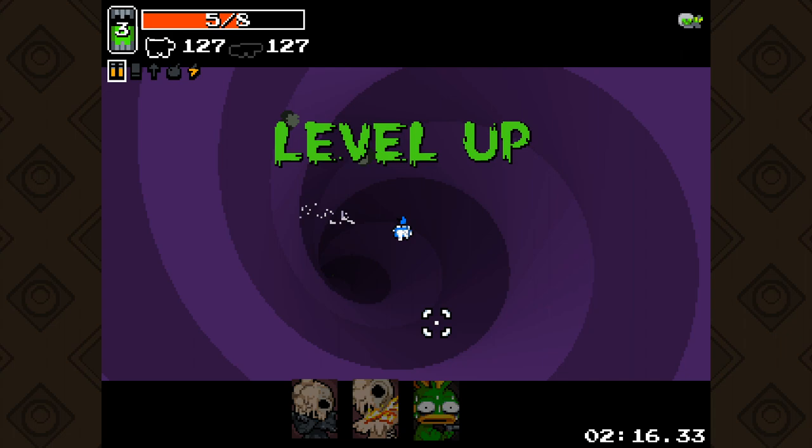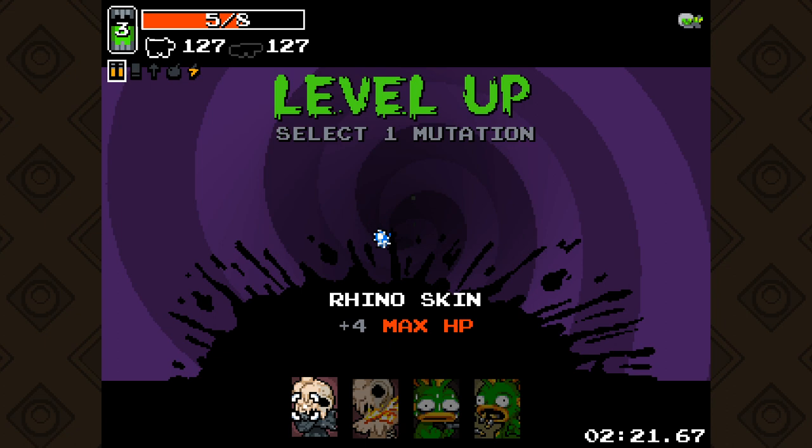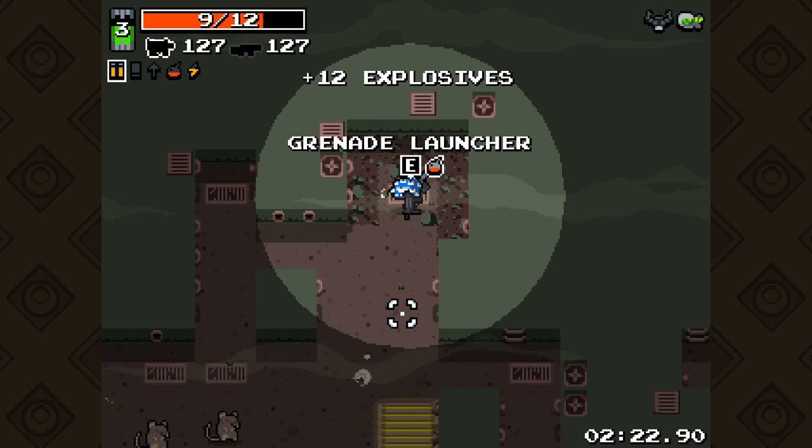These little scorpion dudes are pretty savage. I've got a wrench there - I don't think we need the wrench. We did get a gun that fell in here, I want to see what that is. Rhino skin. Boiling veins. Let's just go with rhino skin - I like the ability to be a bit more tanky.